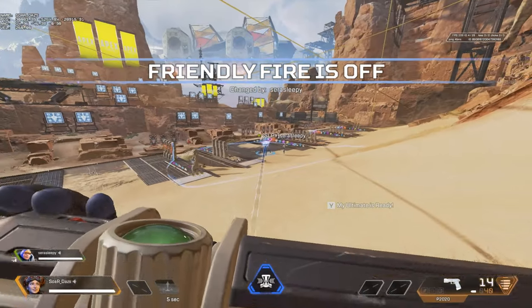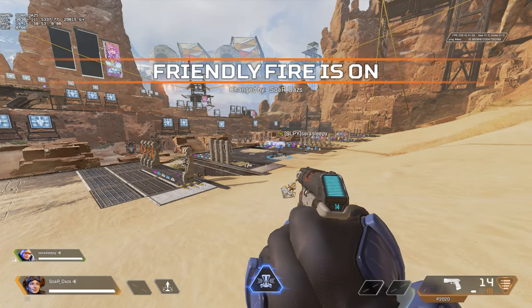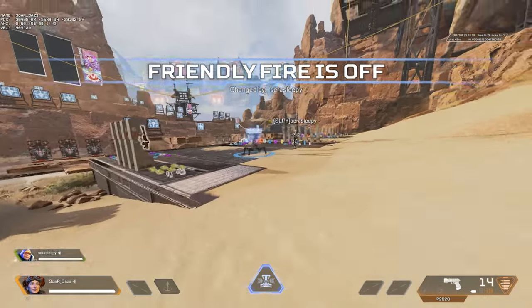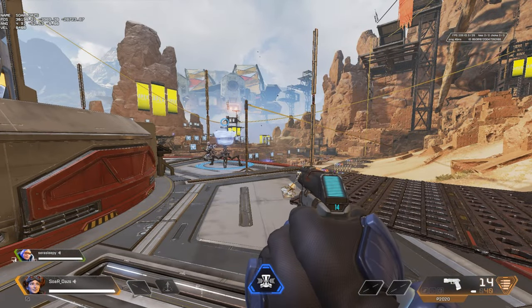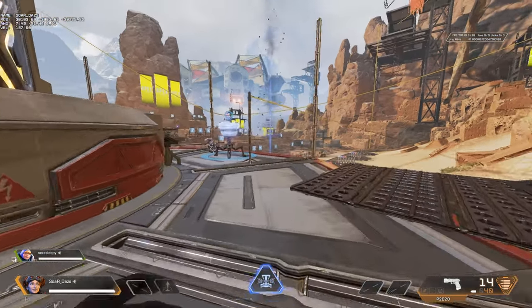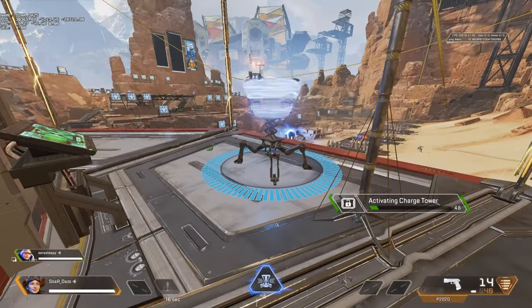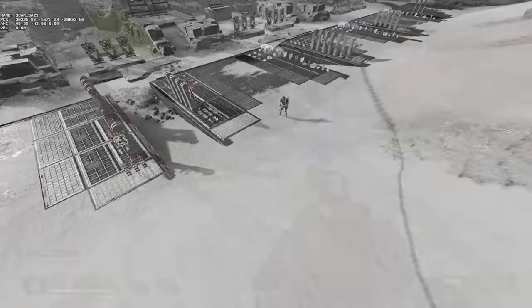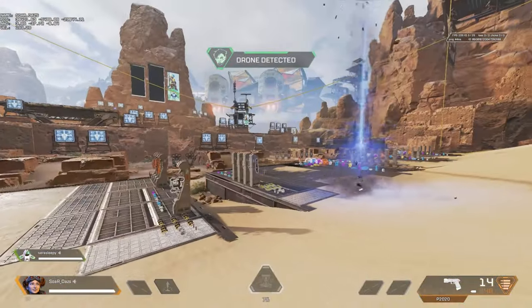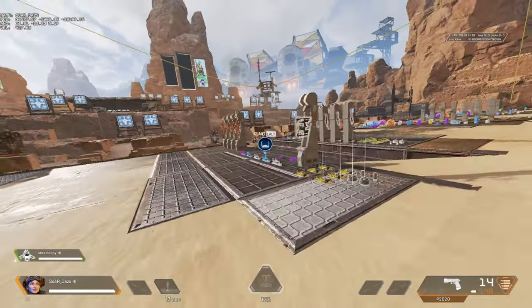Wattson is really a counter across the board to Horizon — throwing the tactical against an enemy pylon will counter it. For Crypto, the gravity lift counters the drone passing through it — it's a great counter if they're using their ultimate and you're trying to disrupt them. Revenant's silence also gets shot up into the air by the gravity lift.